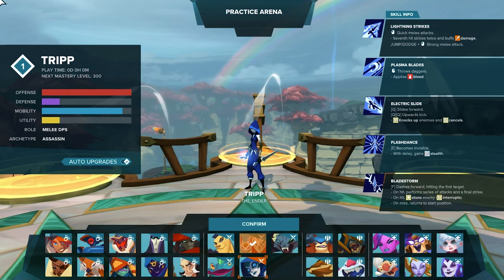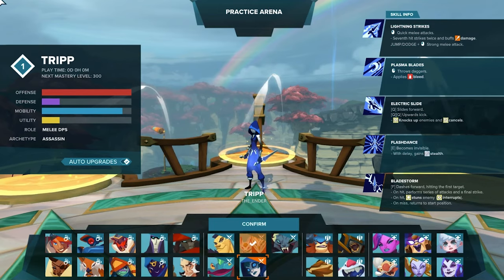On hit, the Playstorm performs a series of attacks, also stuns and interrupts enemies; on miss it just returns to the starting position.